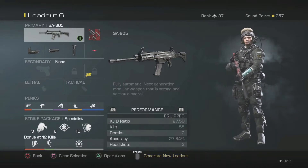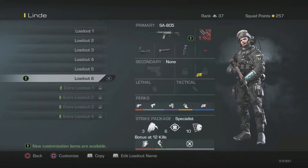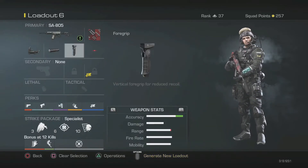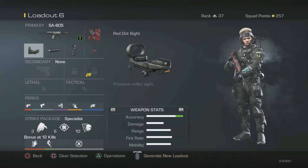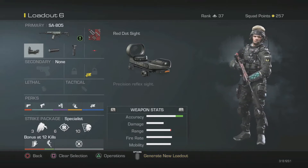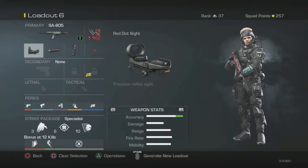I have a 27 KD with this gun — that's pretty hilarious. So basically what I run with it is red dot sight, silencer, and foregrip. The red dot sight is because I really hate the iron sights on this weapon. From my first account, I didn't like the natural look of the gun, so I decided to put a red dot sight on it.